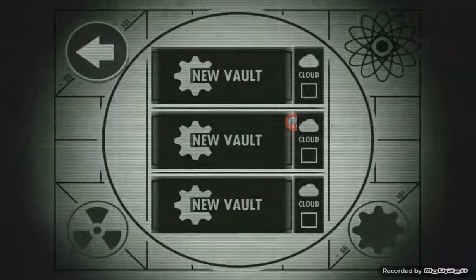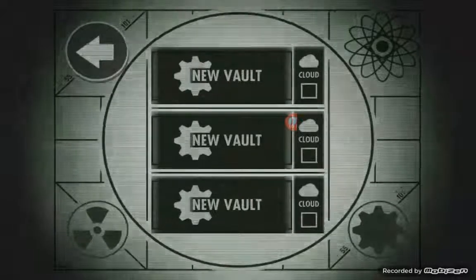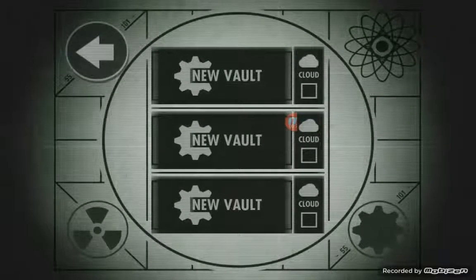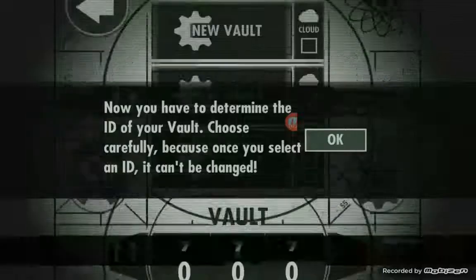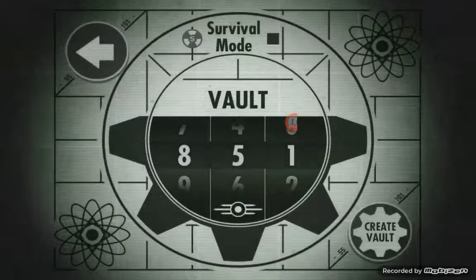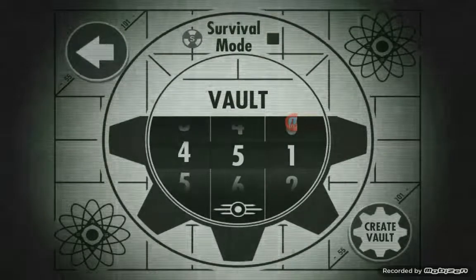The first thing you need to do is go ahead and create a vault. They give you three slots and this game is available for iOS and Android. You can save your game on the cloud. It starts off making you create a little code for your game - I'm just going to pick triple zero.